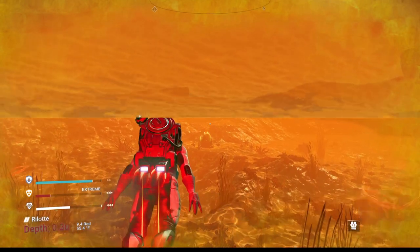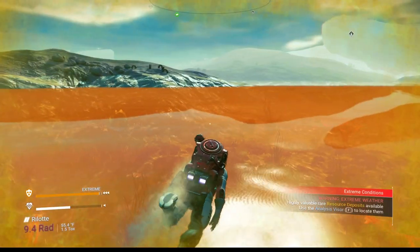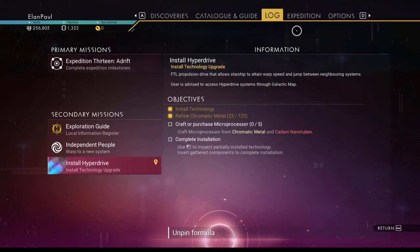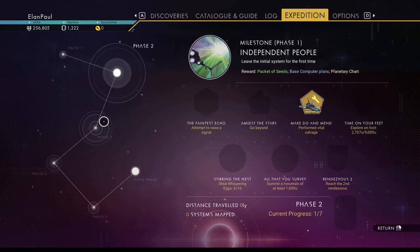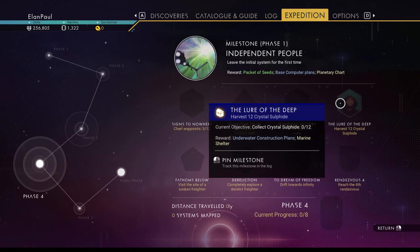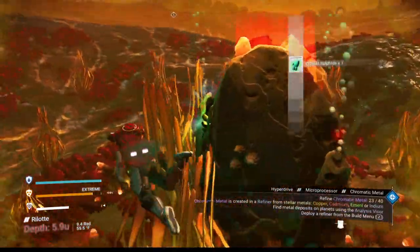Try to stay at the top of the water for now, make sure you keep everything charged. Use your batteries if you like and go after the crystal sulfides — you need 12 of those to achieve one of your expedition milestones. Let me look that up: it's over here — 12 crystal sulfides, part of phase four, but we can do it in phase one. So just go ahead and get it done. It's not the best planet in the world, but you're here.